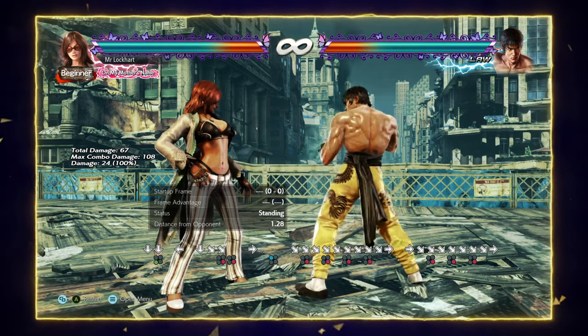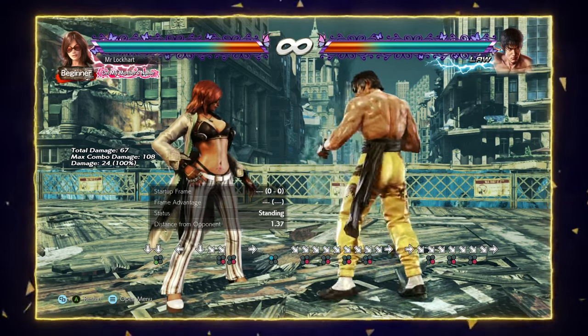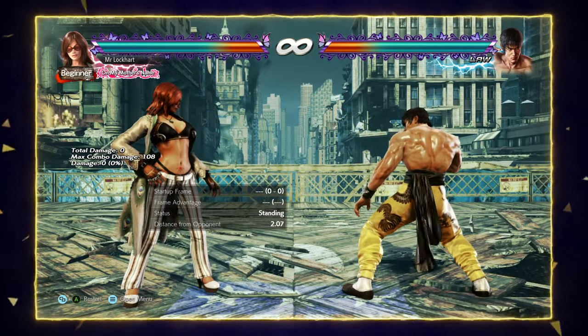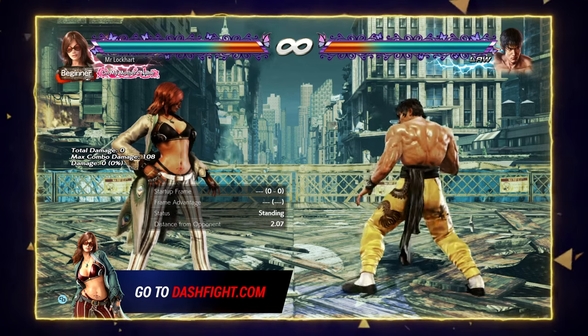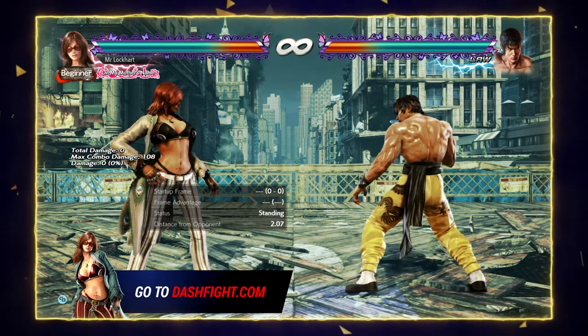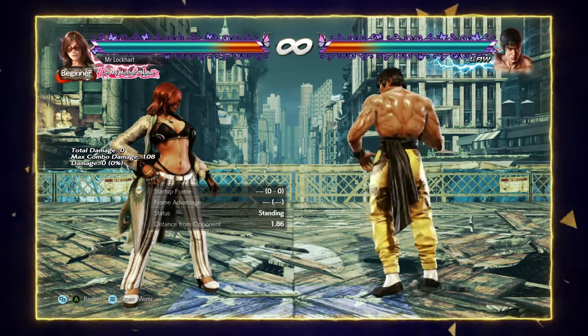So that summarises her strengths and weaknesses: great carry, great damage, great pokes — just a bit hard to make a comeback with. You can also check out everything shown in this video in text version via the link in the description. If you liked this video, please leave a like or comment below with your thoughts. Thank you for watching.